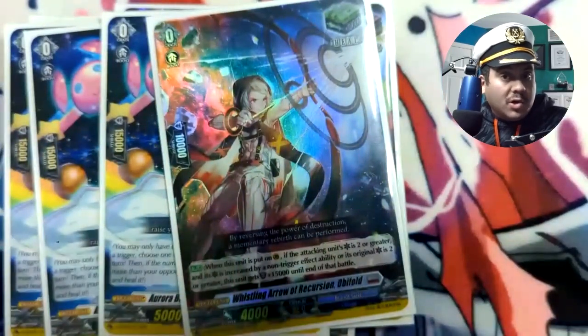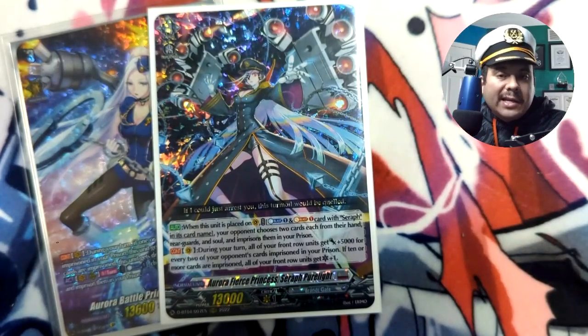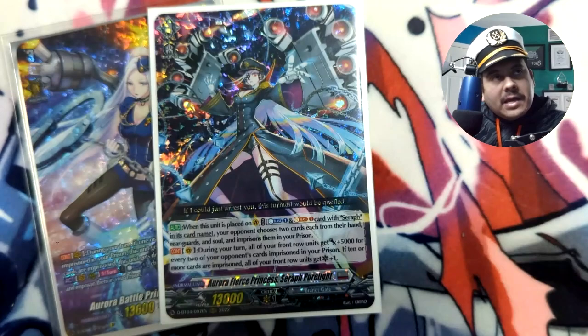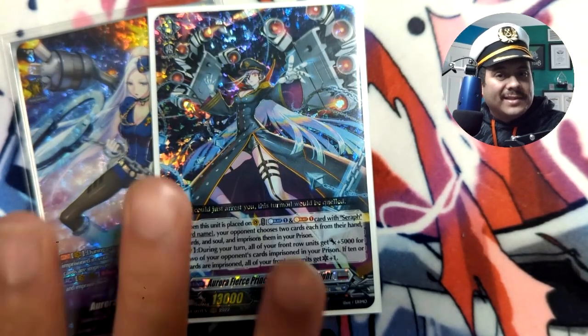The deck is still pretty solid — just not quite tier one in this meta. It requires a lot of practice and knowing what to do in certain situations, like when to call certain cards while sacrificing hand advantage or how much to prison, especially hitting significant thresholds of three or ten cards. Some matchups may struggle against you because they heavily rely on resources like counter blast, soul, or key pieces on the field — using counter blast to call two from prison or soul blast to call one puts them in weird positions.